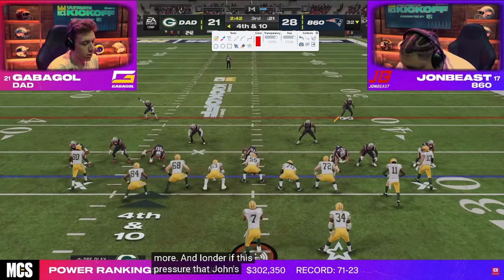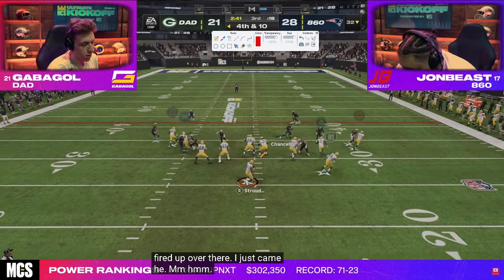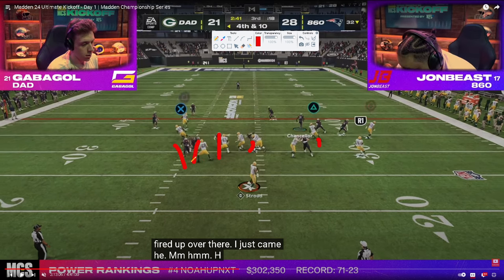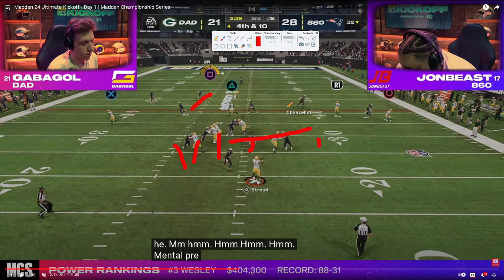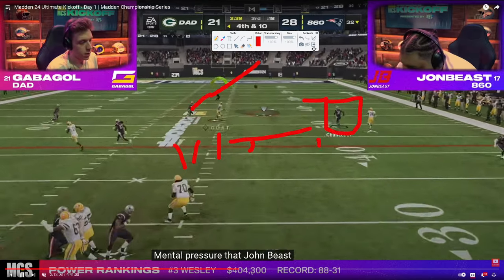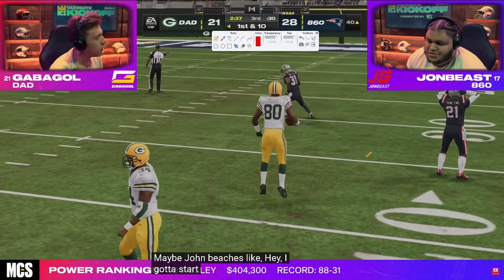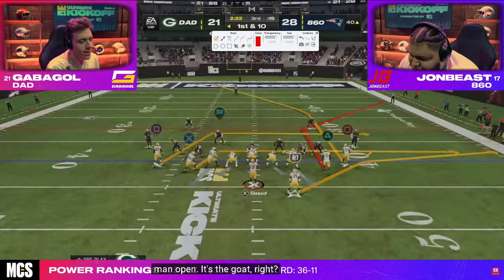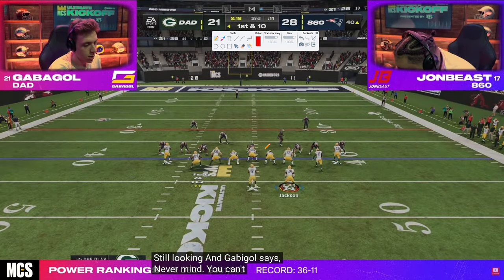Fourth down and 10 — got to have it for Gabigol. John looked pretty decent defensively out of half. Gabigol sends five — slant's going to be open over the middle, post is going to be open. Ends up throwing the post because the user had to use the wheel. Under pressure throw — catches it and gets a big-time dot. It's a huge throw — very easily could have been a sack or a knockout. But able to get the big play.